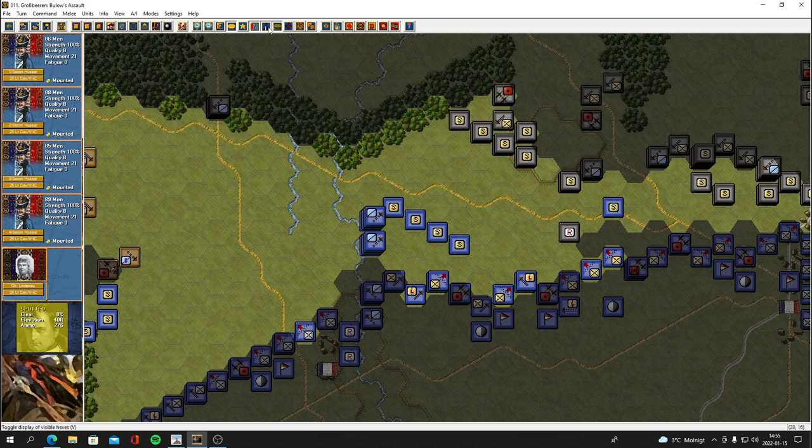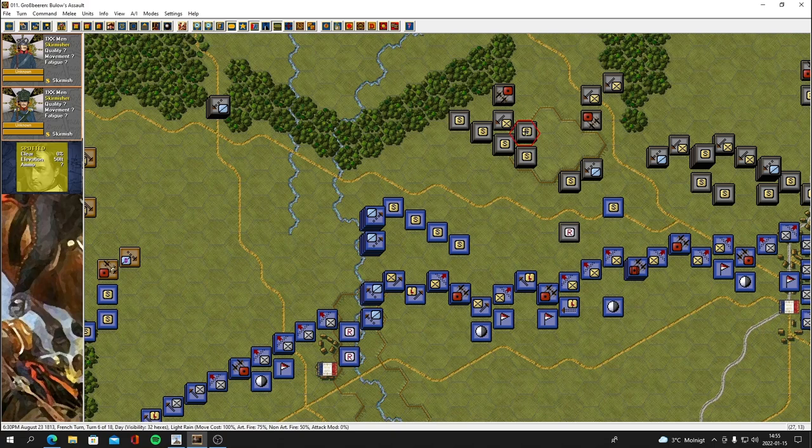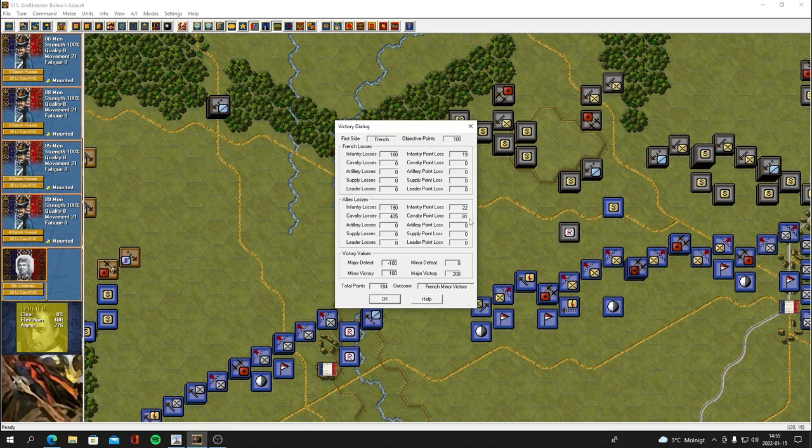The second option is to form up and be ready to charge into all these skirmishers before they're reinforced by this line. It's actually only one column of 500 men — the others are straggling. This would be a perfect time to smash in with some cavalry and destroy some skirmishers. We could be losing a lot of horses in the process though, which is not good, because if we look at the victory conditions, cavalry is worth a lot of points. The enemy has lost 405 cavalry — that's 81 points lost.